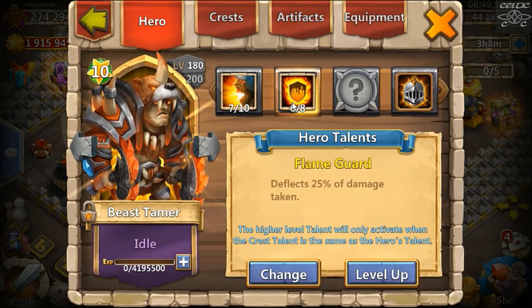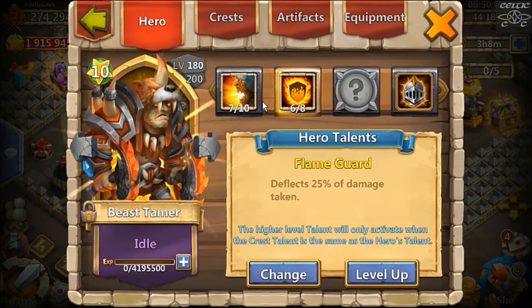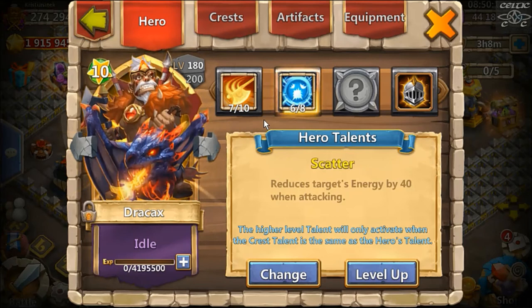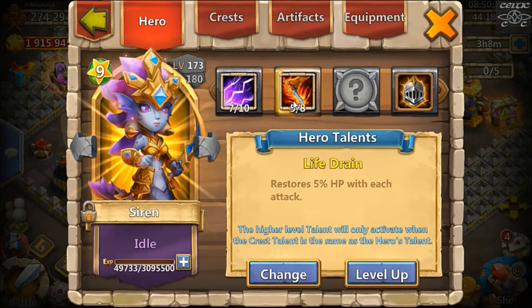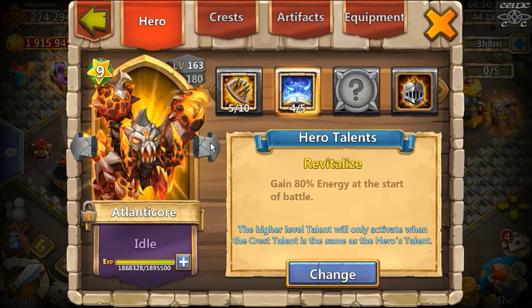Beast Tamer — single evolved level 180, six Flame Guard. That's a good talent for Beast Tamer, so he's useful for PvP modes, but with so many new heroes I kind of forgot about him. Drag Axe — one of those underrated heroes. I think Drag Axe is okay, he's not as terrible as everyone thinks. He was born with Scatter so it makes him quite useful for Fortress Feud.